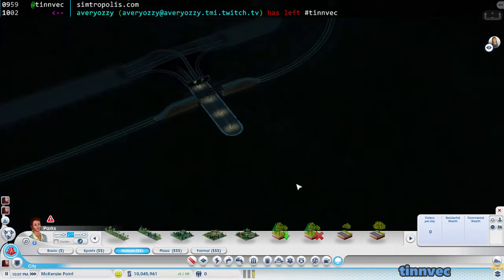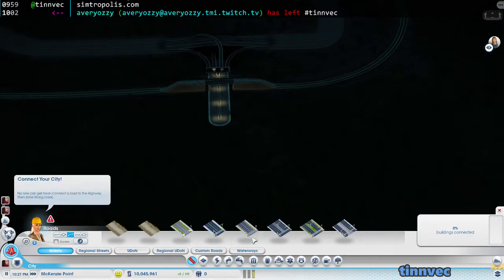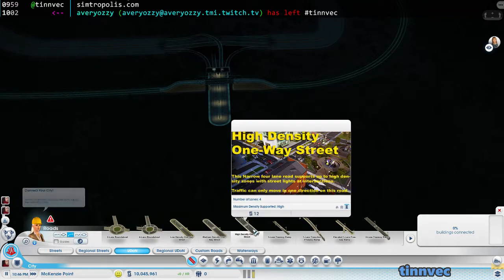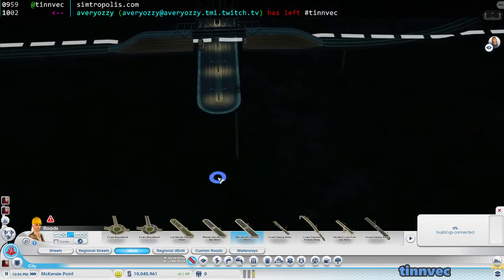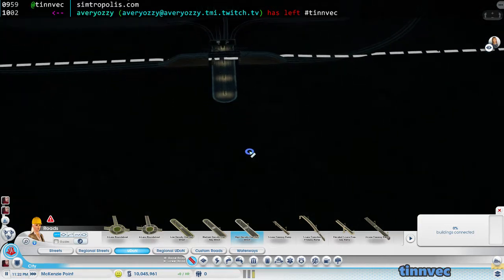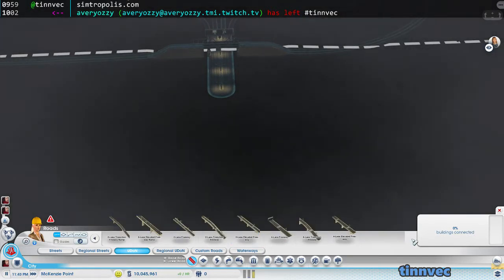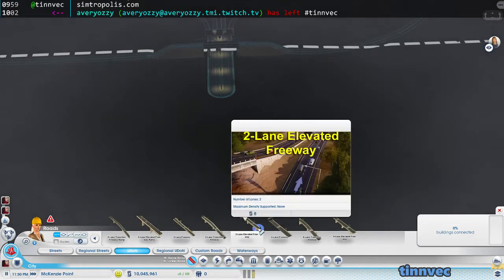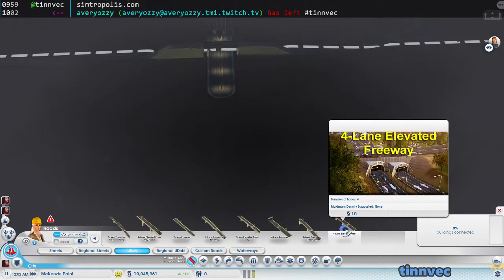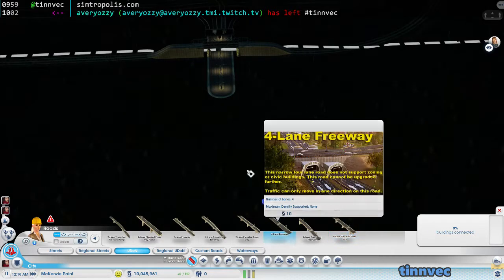Let's speed up time here. As I mentioned in an earlier episode, I sent 10 million dollars to each city, so we have a starting cache. I actually want to start a little bit farther out — should we go two-lane or four-lane? Let's go four-lane for the entrance, and not elevated from there.